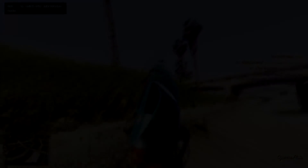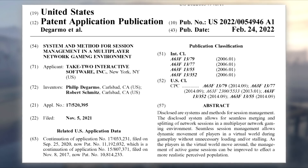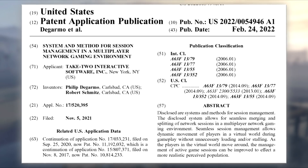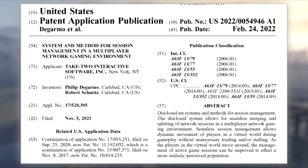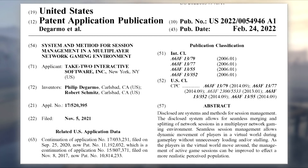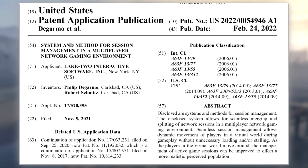The patent link, I'll leave in the description. It's a Word document page. This is what it says: U.S. Patent Application Publication. Underneath that, you can see the applicant is Take-Two Interactive — so, Rockstar. The inventors are Philip DeJarmo and Robert Schmitz, hopefully I said those names right. Those are actual Rockstar employees; I believe one of them is the head network manager. The description reads: 'The disclosed system allows for seamless merging and splitting of network sessions in a multiplayer network gaming environment. Seamless session management allows dynamic movement of players in a virtual world during gameplay without unnecessary loading or stalling. As the players in the virtual world move around, the management of active game sessions can be improved to affect a more realistic perceived population.'